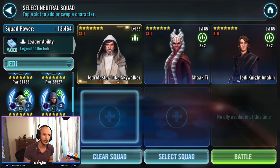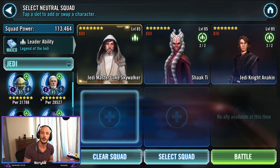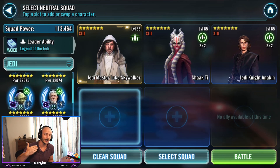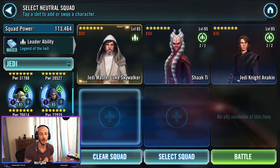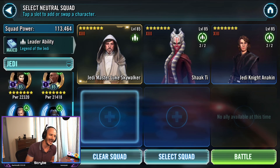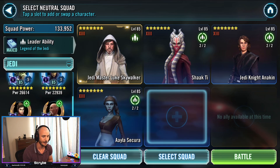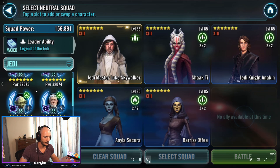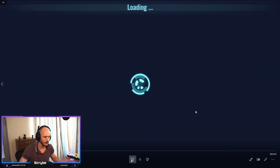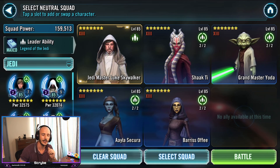I'm thinking who do I throw in with my JML? I'm going in with Shaak Ti, Jedi Knight Anakin perhaps. I want to save Jedi Knight Luke. I want to save Hermit Yoda. I want to save some of the support that I can throw in with Jedi Knight Revan. In the end, I decide to actually take out Jedi Knight Anakin and swap him with Grandmaster Yoda. That's the final team that we go in here — not a top tier team and we are going up against the standard SLKR defense.